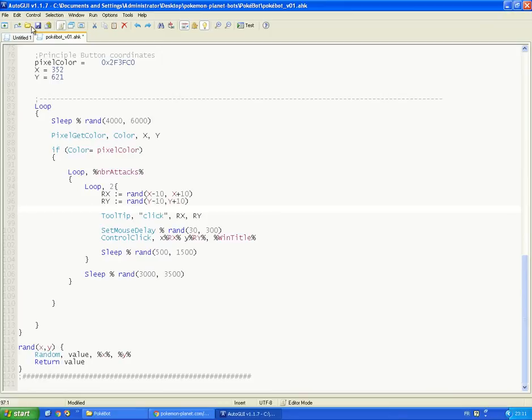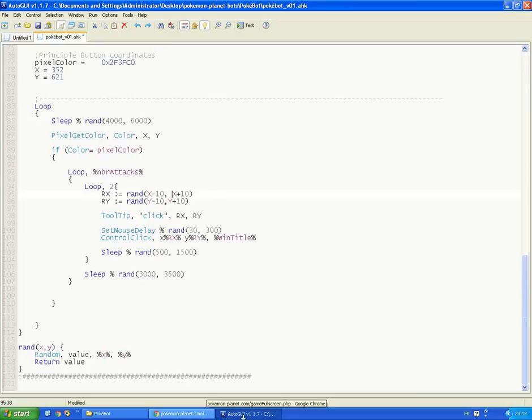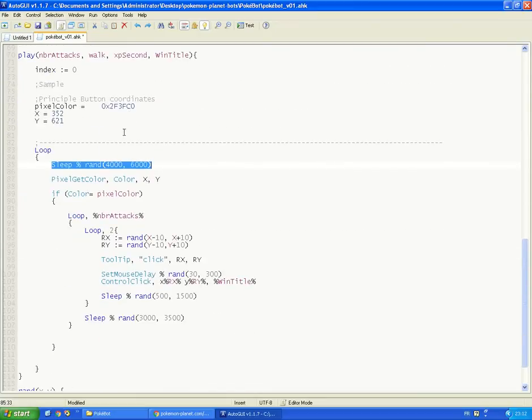And we choose a random x and a random y. So here I choose my interval. Then we have the click and the sleep, and we loop it again. And you can imagine that if we didn't get our color, it means we aren't in a battle, so the loop will loop again and sleep for a random time — the time until we meet a new Pokemon. So this is all I have at the moment. The source code and the program are in the description. I hope you have enjoyed this video. If you have any questions, don't hesitate to ask. Thank you for watching. Assalamualaikum.